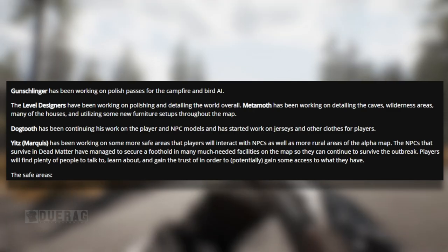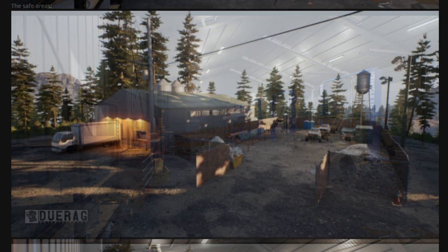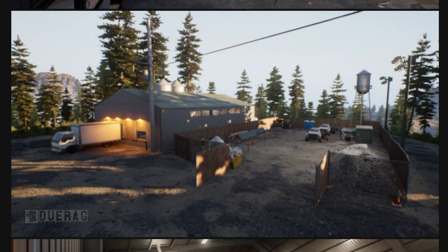Yitz or Marcus has been working on some of the more safe areas where players can interact with NPCs, as well as more rural areas of the alpha map. The NPCs in Dead Matter have managed to secure a foothold in many needed facilities on the map to continue surviving the outbreak. Players will find plenty of people to talk to, learn about, and gain the trust of in order to potentially gain access to what they have. The first picture looks like a garage where they're actually fixing up a whole lot of cars — maybe a place to buy, trade for, or store cars, or get parts. The next picture looks like a tiny refugee sort of place with big trucks — maybe like a moving company.